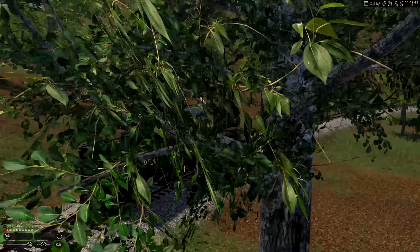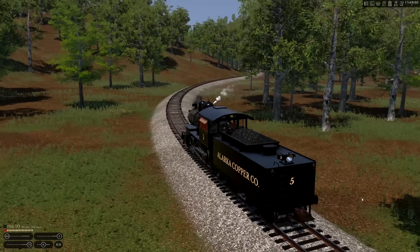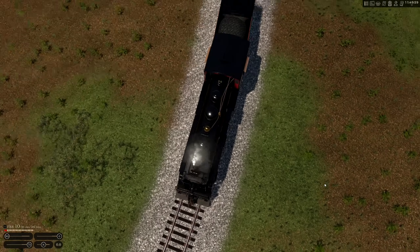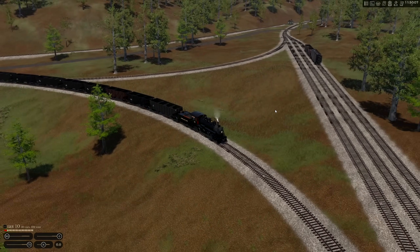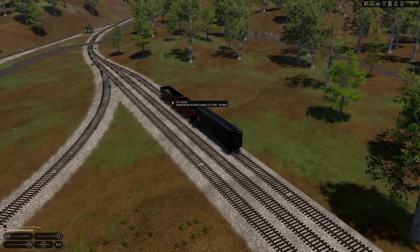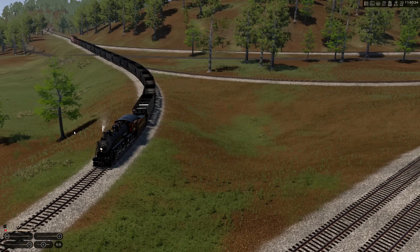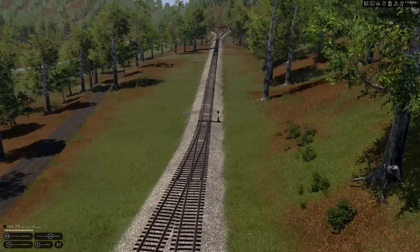Howdy folks, welcome back to Railroader. We've got number five headed up to Larka Junction — it's going to grab some cars up there and bring them down for switching in Alarka. I've got the AI chugging that along. In the meantime, we've got number 10 here. I brought the cars over from the interchange this morning — you can see it's almost noon now on day 17. We had three cars for Alarka, so I pulled in and set them off on the yard. We need to get this up to the mine. We'll do some switching with number five down at Alarka — that's the plan for today's video.